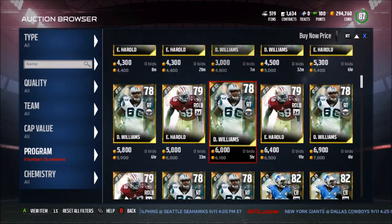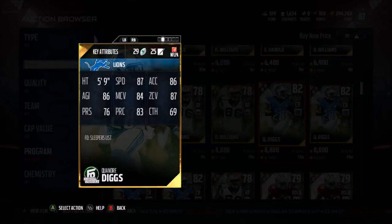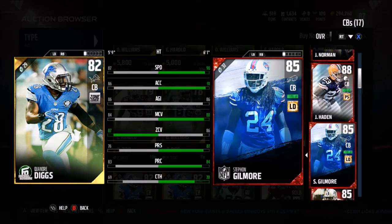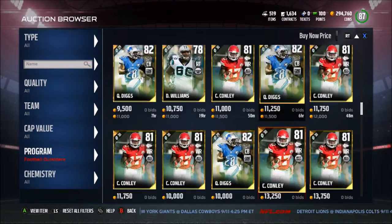Next we have a cornerback for the Lions — Quandre Diggs: 87 speed, 86 acceleration, 86 agility, 84 man coverage, 87 zone coverage. Compare him to Gilmore — better zone, not really better at anything else though. Decent card at best; pick him up if you need like a fourth cornerback.